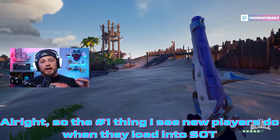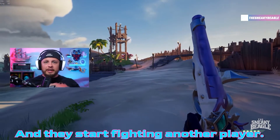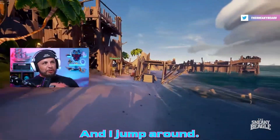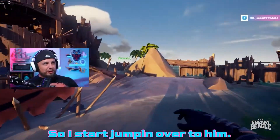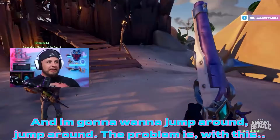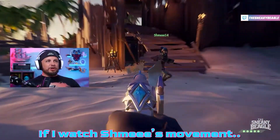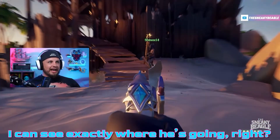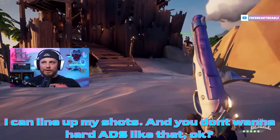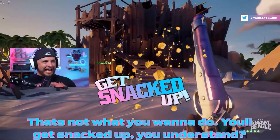The number one thing I see new players do when they load into Sea of Thieves and they start fighting another player — they find the other player, he's coming over and they start jumping around. The problem with this is it's very predictable. If I watch Shmi's movement, I can see exactly where he's going and I can line up my shots. You don't want to hard ADS like that. That's not what you want to do. You'll get snacked up.